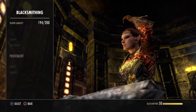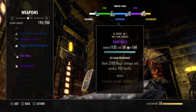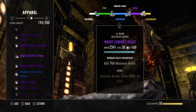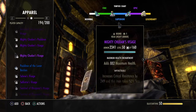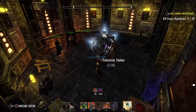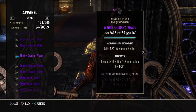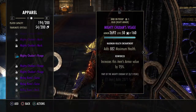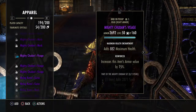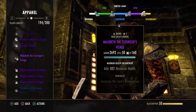I'm at a station and I want to improve my chewed on heavy reinforced. I come over to the transmute station — there it is, it shows in the bank. But it's not locked, and even though it's not locked, it's not here.